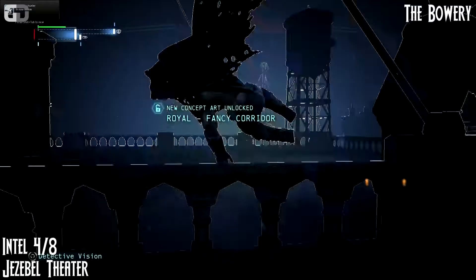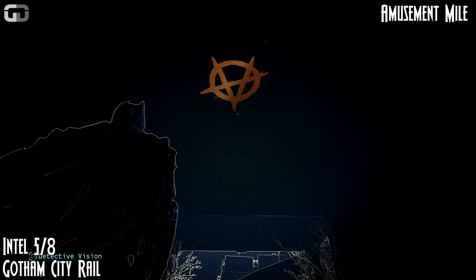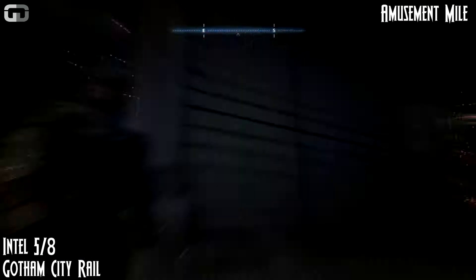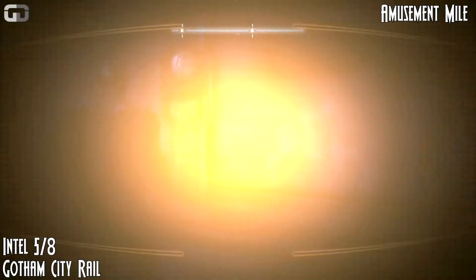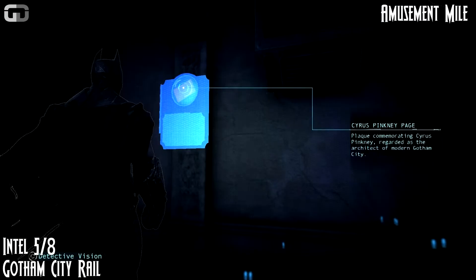This will be intel number five from Amusement Mile — this will be Gotham City Rail. Just watch in the middle, look left, hook up, go through the gates, and on your right-hand side you'll find your intel.